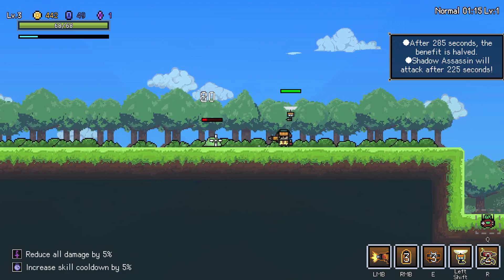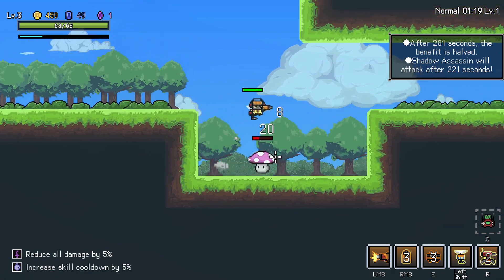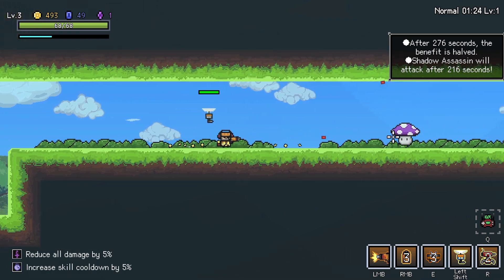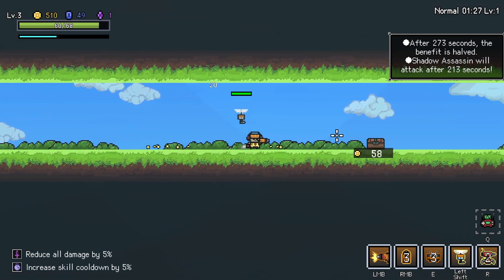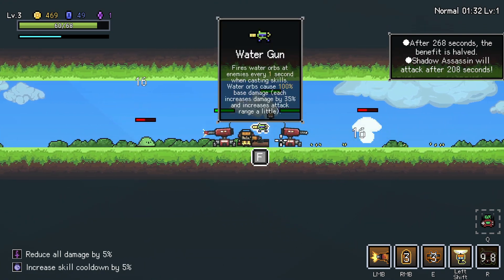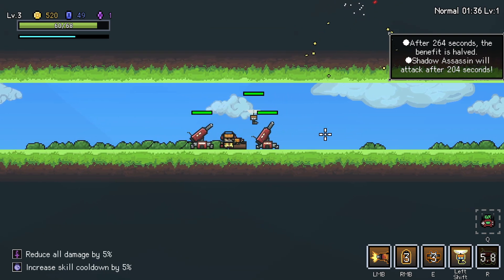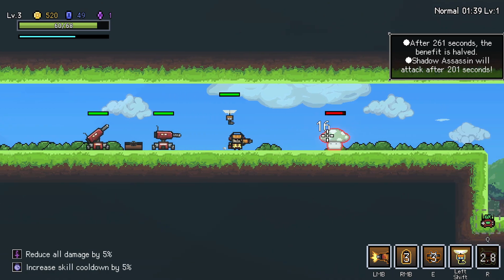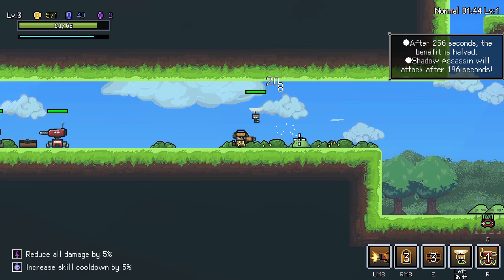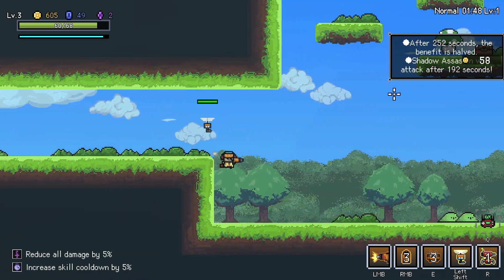First couple levels, I like to take my time, really kind of start farming up the gold. So we have plenty of doubloons available to us when the chests start coming. We're shooting lots of guns. Here's our first chest and it's going to give us an item. We're going to toss you down. Fire water orbs at enemies every one second when casting skills. Not terrible, not great, but I'll take it.